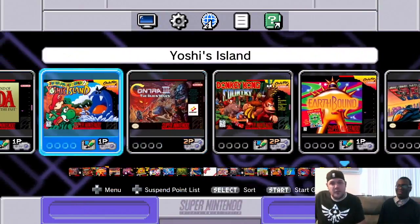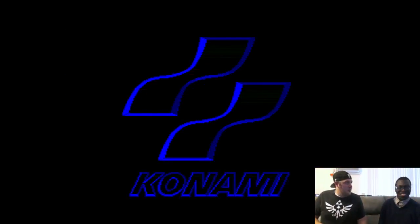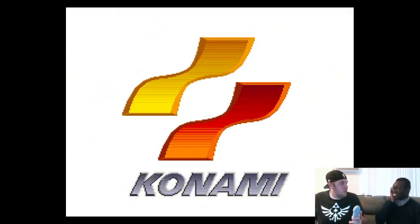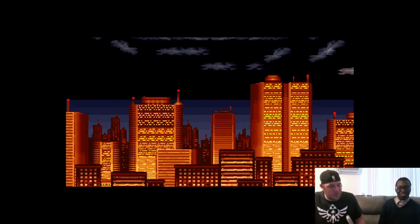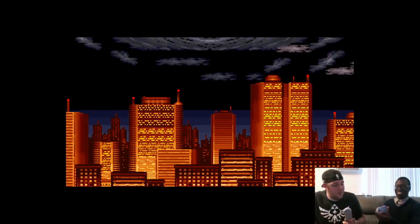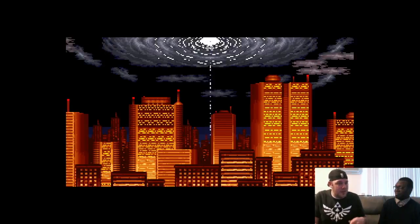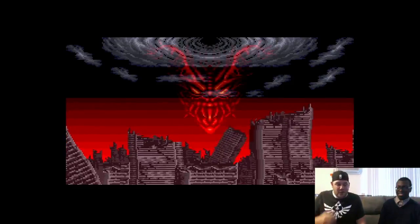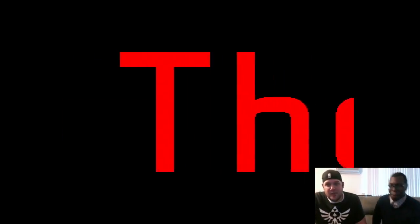We're starting with Contra 3. One cool thing we forgot to mention in the unboxing — the SNES Classic comes with two controllers, which was everybody's gripe with the NES Classic. These controllers also work with the NES Classic since they use the same inputs, and Wii Classic controllers work with it too. The Super Nintendo controller is a much better design than the NES stuff.